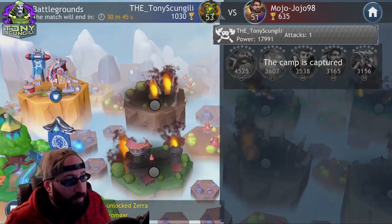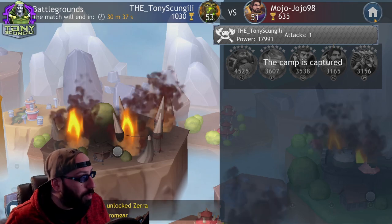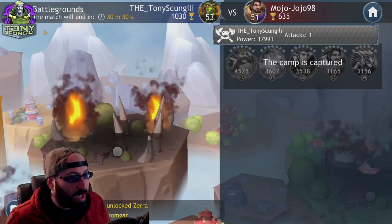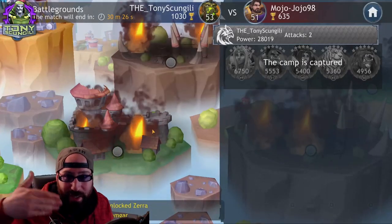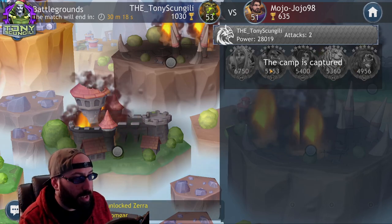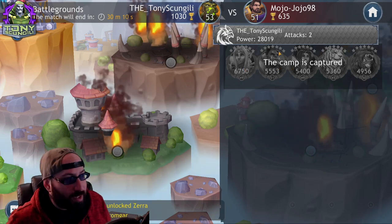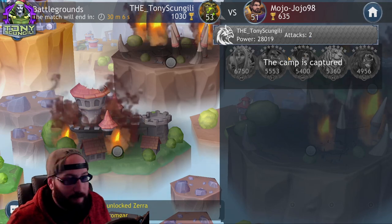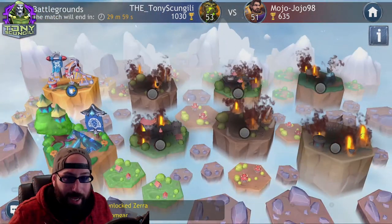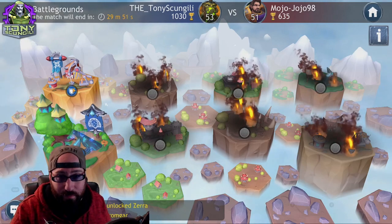I placed a team comprised of characters I've worked on at different power levels in the first node. The second node has a team of generally well-invested characters that aren't particularly great working together — just strong guys — at 28k power. It took my opponent two attacks to beat this team down. Then we move to the back row.